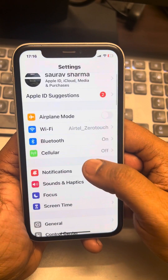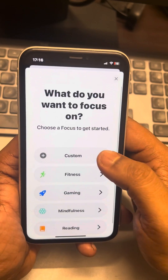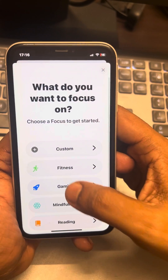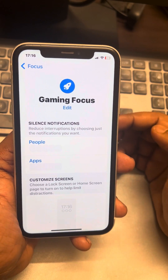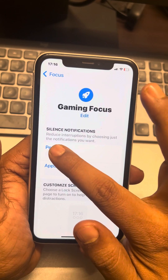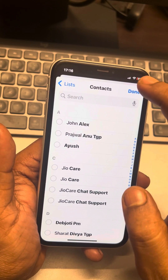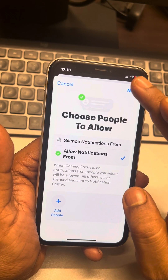Go to Settings, then go to Focus, and create a new focus by tapping on the plus icon and choosing Gaming. Tap on Customize Focus, and you can also choose to add people who are very important in your life whose notifications you don't want to miss.